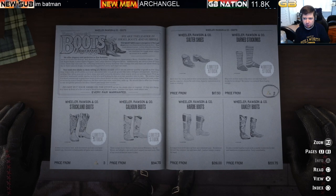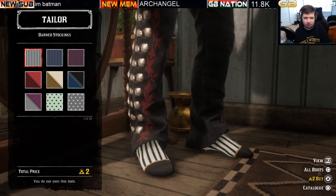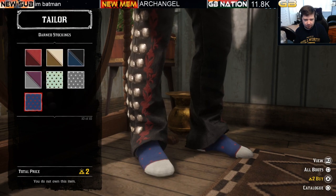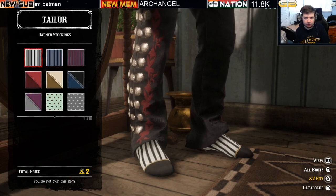Moving on to the darn stockings — two bars of gold, so this is a gold-only limited stock item. There are ten variations of the darn stockings with different patterns to pick from, which is two bars of gold.